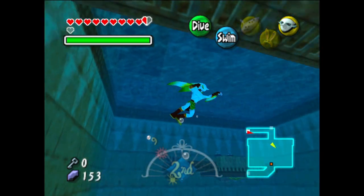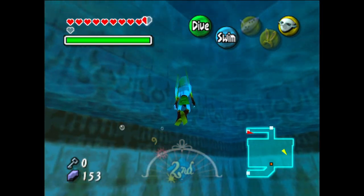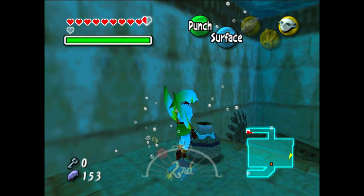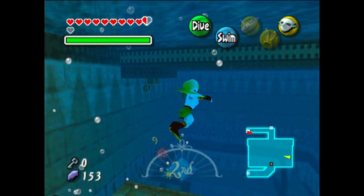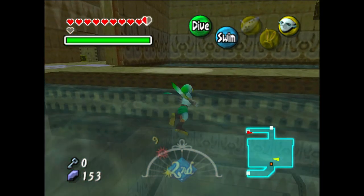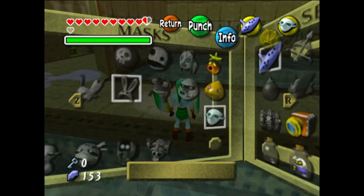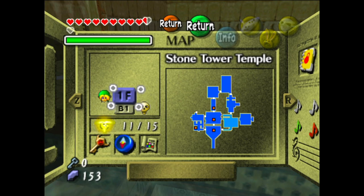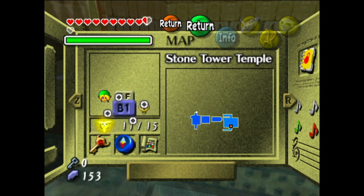I wish it was a fairy. I don't think there's anything else for us here - just some pots, nothing exciting. Now we can get out and I'm going to check the map real quick. We have four fairies that we need - we're close! I see five chests, which is a wide difference from where I thought I was at the beginning of the episode.